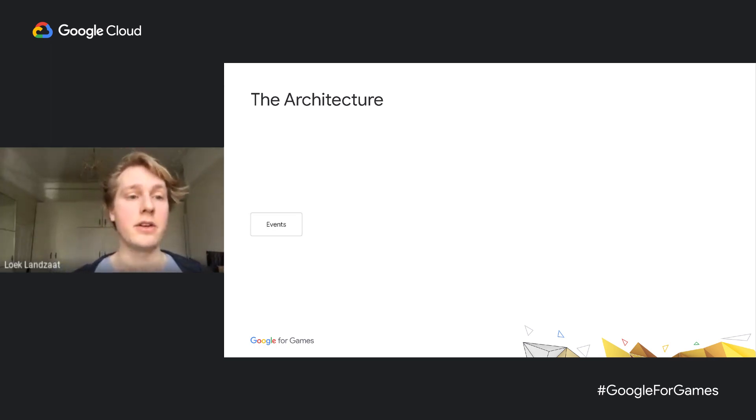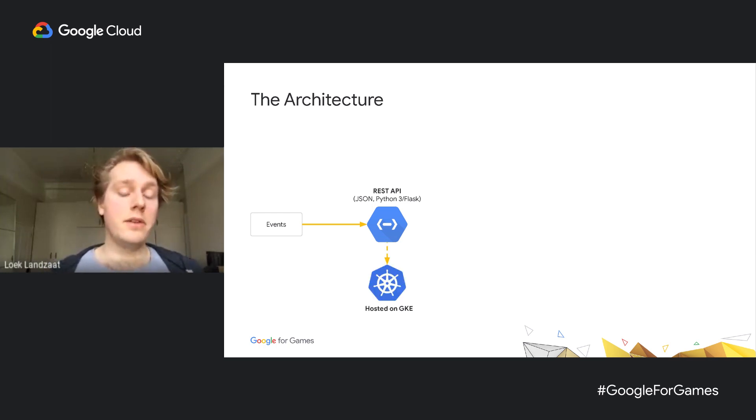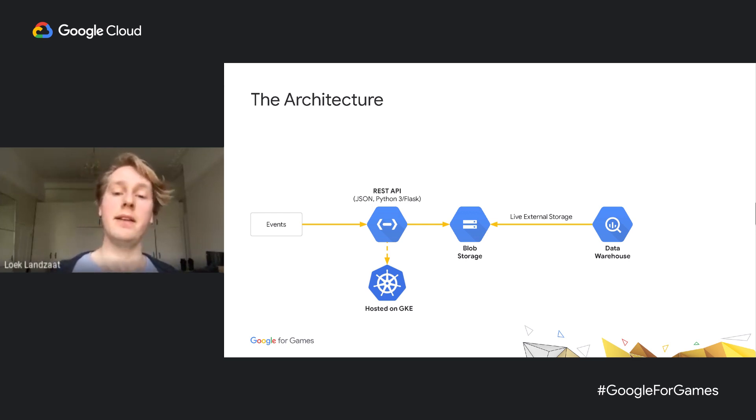The architecture starts with JSON events posted to a REST API — a Python 3 application adhering to the Flask programming model, deployed on Kubernetes Engine. This means that if the influx of events increases, Kubernetes can autoscale copies of that application to meet requirements, making it horizontally scalable. When those events arrive, it augments them with a receive timestamp and writes newline-delimited JSON to blob storage. Once all your data is aggregated in that bucket, you can then use BigQuery to query it in a federated way — meaning the data doesn't live inside BigQuery, but you can still run SQL statements on top of it in Cloud Storage.